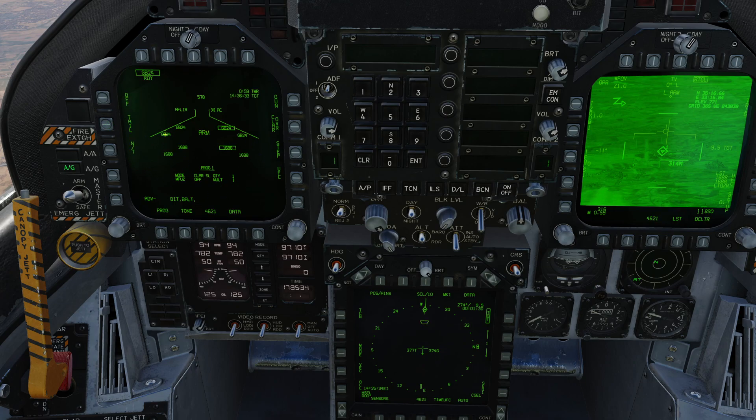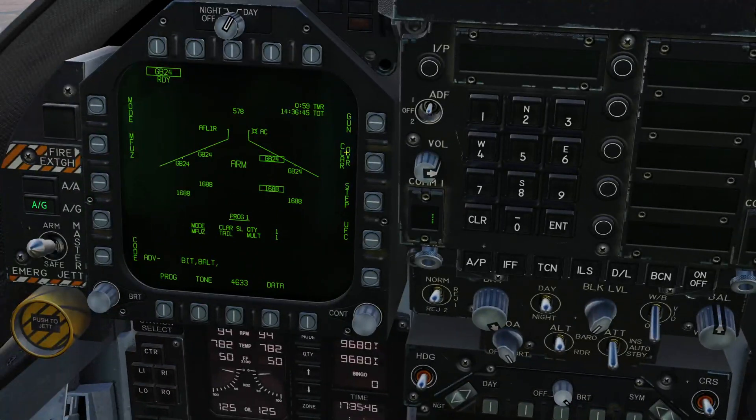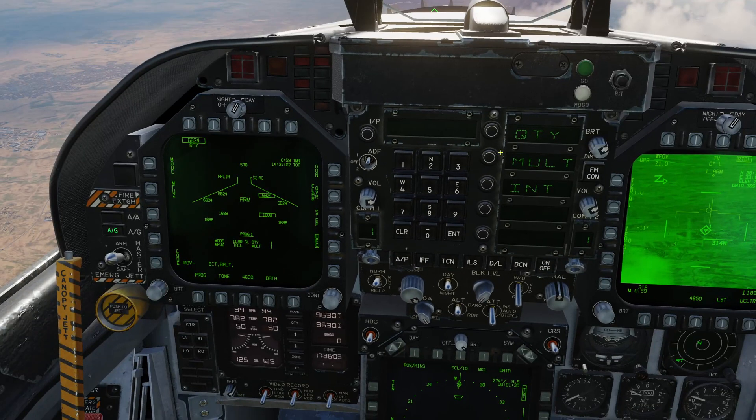And for mechanical fuse: because this is a penetrator bomb, we're going to set tail, which will allow the bomb to penetrate the target before exploding. We also have CLAR override — with this selected we can drop the bomb at any time; with this off the bomb will only drop at the optimal range, which is the range in the middle of the box between maximum and minimum range. And if we go to UFC, as always, we have the ability to set quantities, multiples, and intervals.